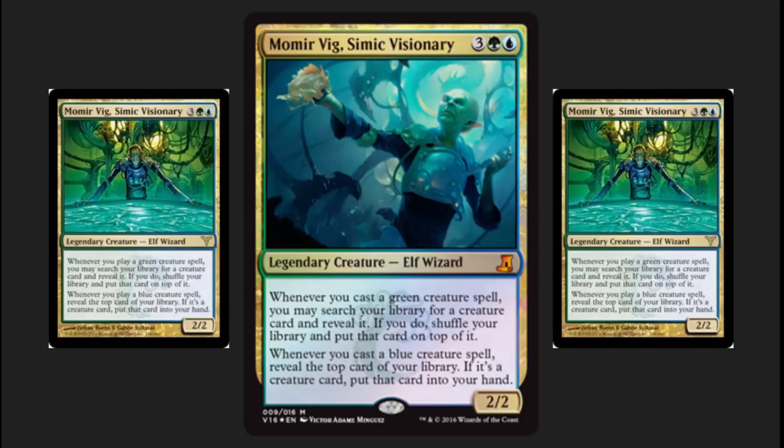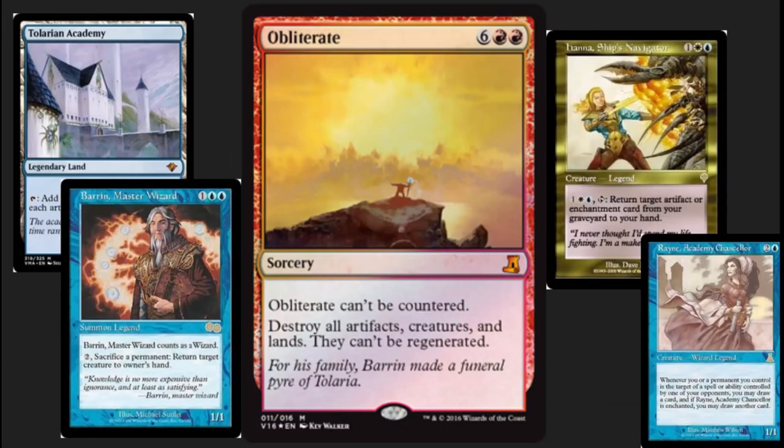Momir Vig. This one is one that a lot of the spoiler lists had correct because they put the new artwork clearly on the front. There were a lot of spoiler lists that were circulated, and most of them had several of these wrong. I like the new artwork on Momir Vig — it shows a different perspective, kind of zooming in, with this creation in Vig's hand. Some type of a toad-lizard, they were saying. Looks like they're just creating it or getting ready to sacrifice it. Gives you a very nice commander here.